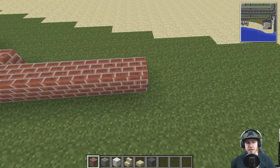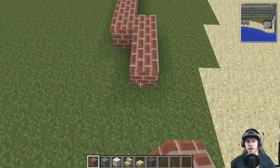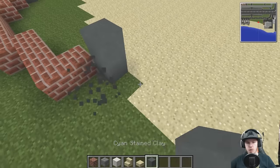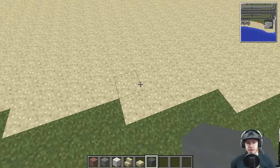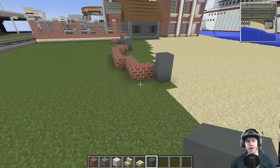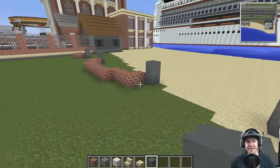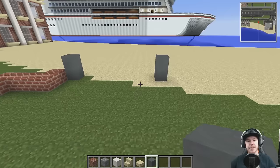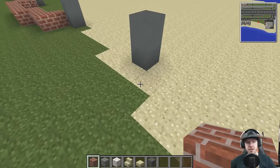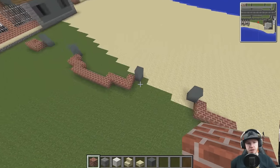The garage door section is going to be one two three four five six seven blocks wide, then it goes back out to bricks again, then comes out again. I've got loads of room — I was really concerned that I'd look up and the wall to the house would be right there. Then we want to do the same thing — if I can get three garages in that would be really nice.